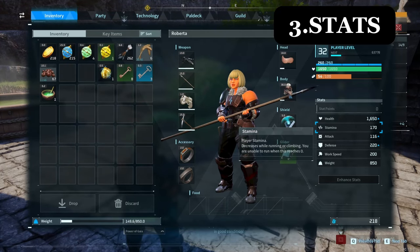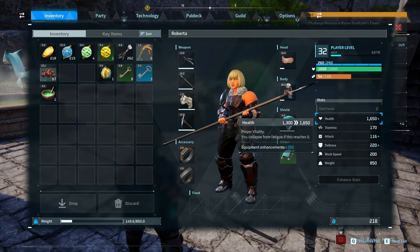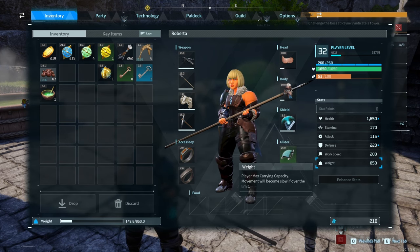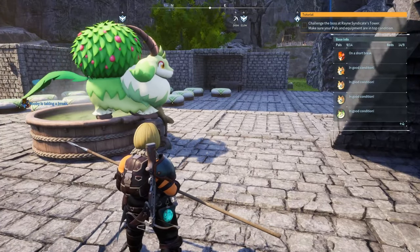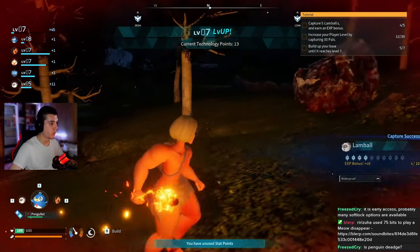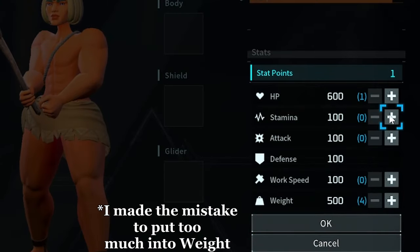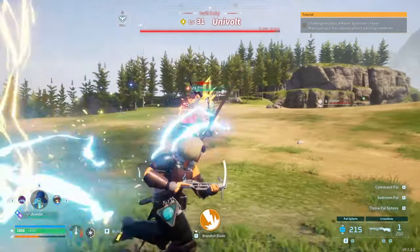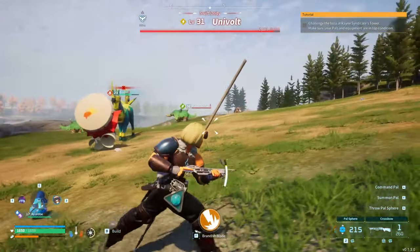Speaking of getting one-shot, let's talk about stats. Putting any points into attack is useless — it is definitely the most irrelevant stat in the game. While you still want to get some points into weight, getting your stamina up would be the best so you're able to dodge and run around more. My recommendation is to put your first around 5 levels into health, then get some weight, and then start focusing on stamina as well. Your priority is definitely health and stamina, as it helps you later fighting bosses with strong spells or ones that chase you around.